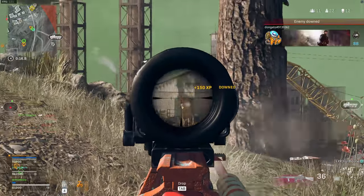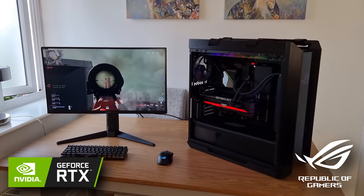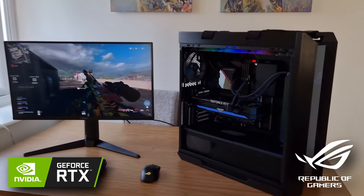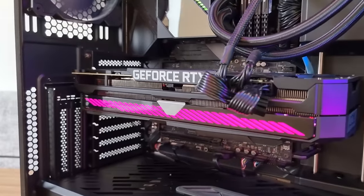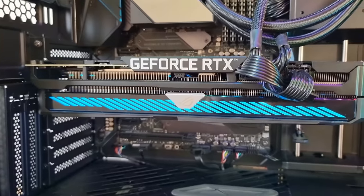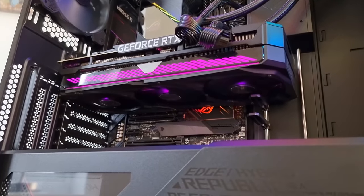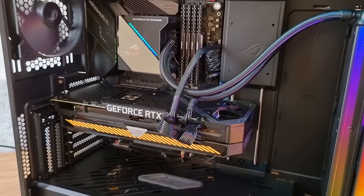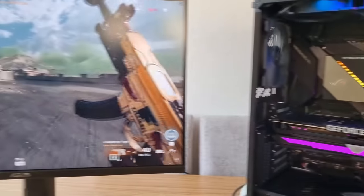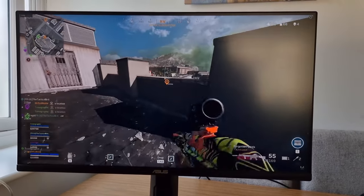To show you how powerful this weapon still is, today I've partnered up with Asus and Nvidia who've sponsored this video. We're going to showcase the C58 in gameplay using the ROG Strix RTX 3070 Ti graphics card, using Nvidia DLSS to get high frame rates in Warzone, all at 4K resolution. A big thanks to Asus for sending me the graphics card as well as their TUF Gaming VG28U 4K 144Hz monitor.